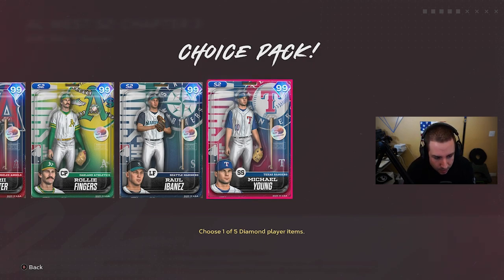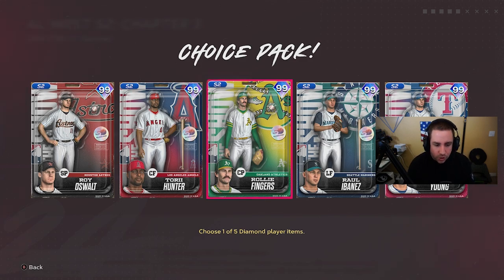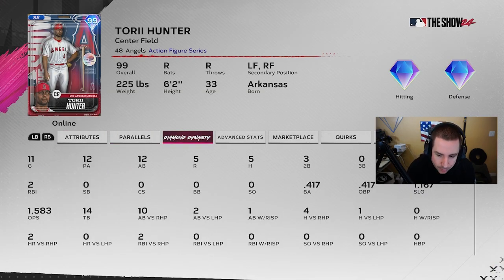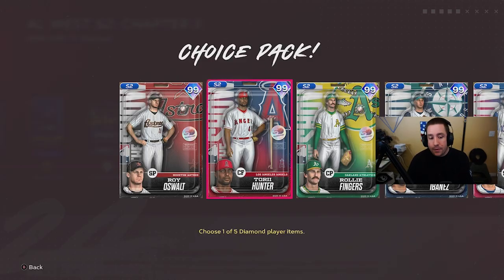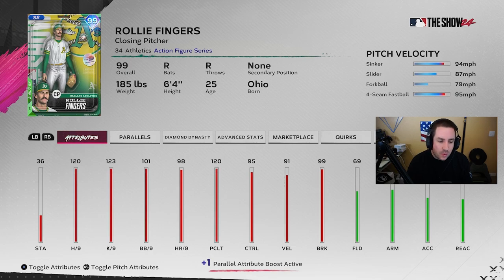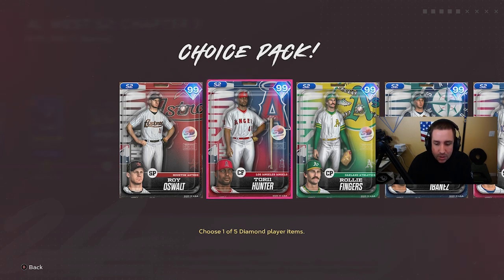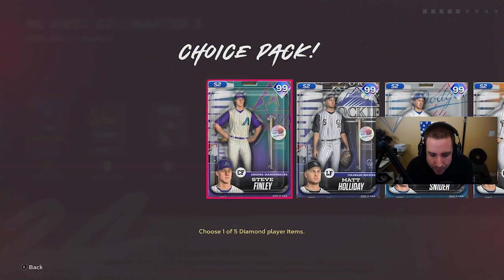AL West — Roy Oswalt, Torii Hunter, Rollie Fingers, Raul Ibanez, and Michael Young. Michael Young might be a sleeper, but we need bullpen arms, so Rollie Fingers is a great choice. My favorite pick was Torii Hunter — loved his swing from the first swing I had with him. He's batting 417 online with two home runs, three doubles, in 12 at-bats. I love his swing. My second choice would be Rollie Fingers for the bullpen. Torii Hunter is the guy out of this pack.